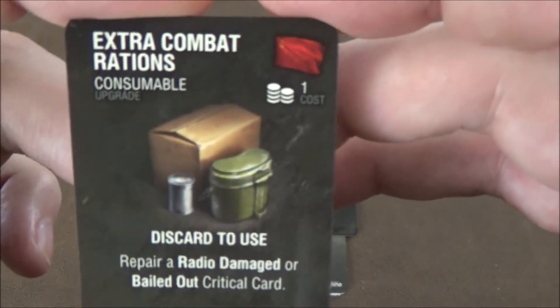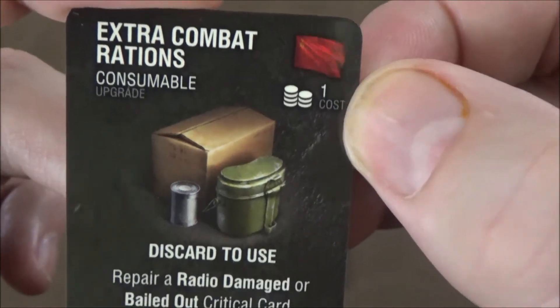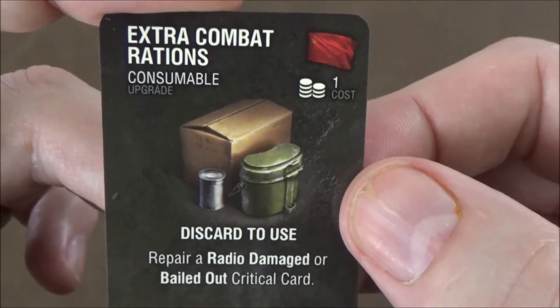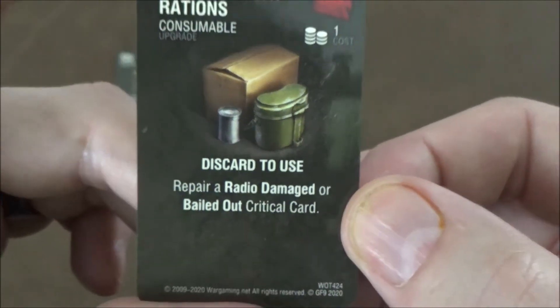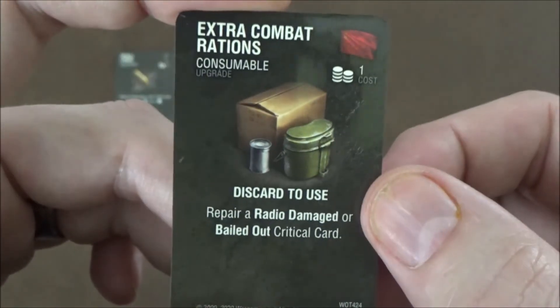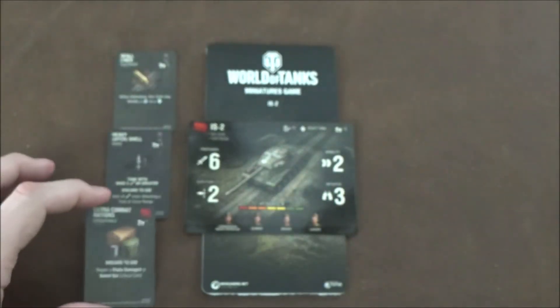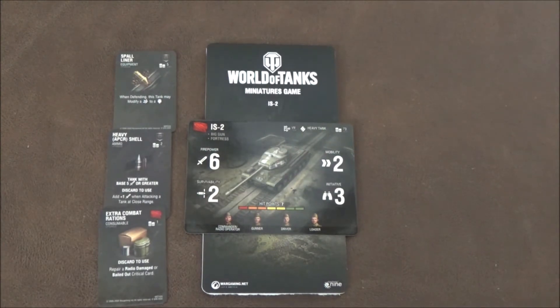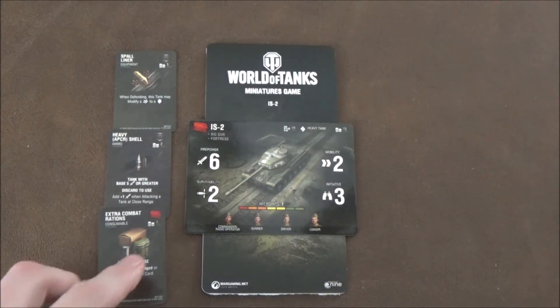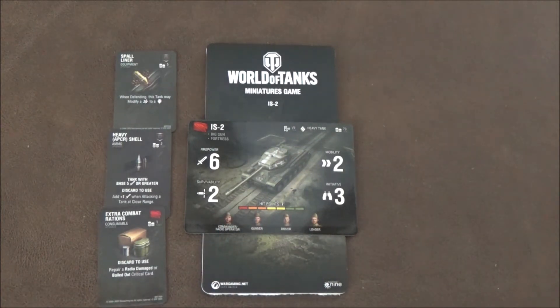Next up we have a consumable upgrade — Soviet only — for 1 point: extra combat rations. Discard on use; it allows you to repair a radio damage or bailed out critical card. We've seen these before — it's a common one to help remove a couple critical cards. On a tank with this many hit points, the chances you'll eventually take a critical make it worth considering.